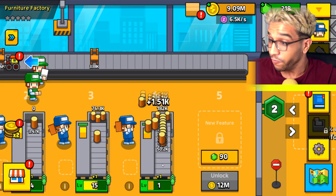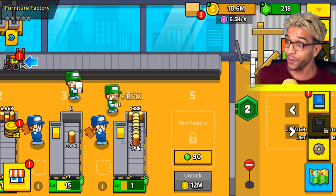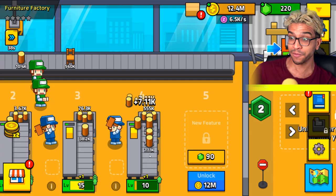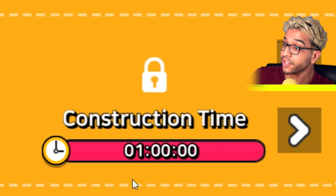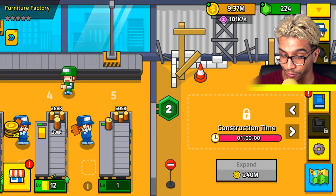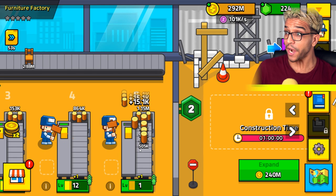This is actually going pretty quickly. Now let's go and unlock a new feature — just keep on creating a lot more logs! We already have 10 million gold! Now let's just keep on going, guys. This is going the right direction. If we keep on going like this, we will be able to get 12 million gold so that we will be able to unlock a new feature, guys! We will be able to create a new place right here, but the construction time is one hour and it costs 240 million gold. It looks like we are actually doing a really great job — we are creating a lot of furniture.